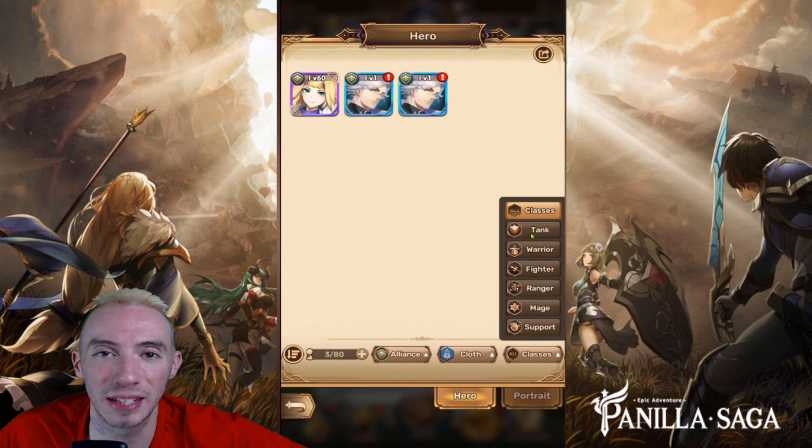The first class we have is the tanks. These are going to be our main defenders — they are going to soak up the damage and also put out some CC crowd control effects on our opponents. We want to typically put them in the front line to help protect our back row.